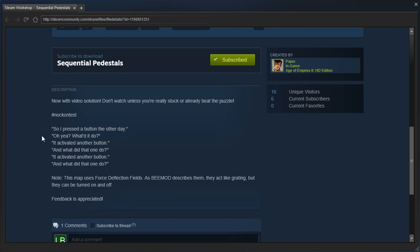There's some dialogue here. 'So I pressed a button the other day.' 'Oh yeah, what did it do?' 'It activated another button.' 'And what did that one do?' 'It activated another button.' 'And what did that one do?' Note: this map uses force deflection fields. As B-Mod describes them, they act like grating, but they can be turned on and off. Feedback is appreciated.